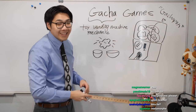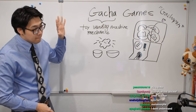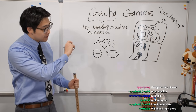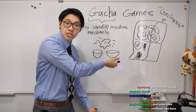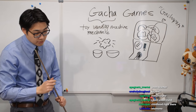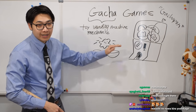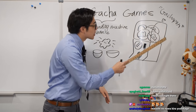What does the name gachapon come from? It's an onomatopoeic word from the sounds of the machine. The "gacha" refers to the cranking sound when you turn the knob. The "pon" comes from the toy capsule coming out — the sound of it landing on the little tray at the bottom. That's where the word gachapon comes from.